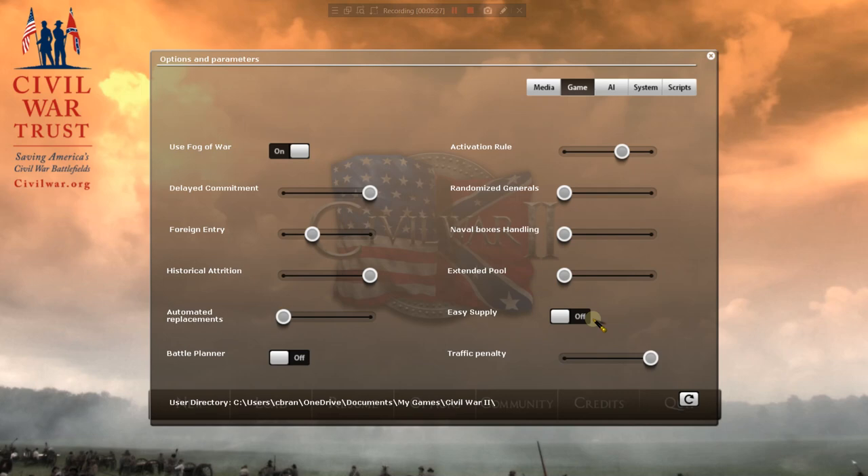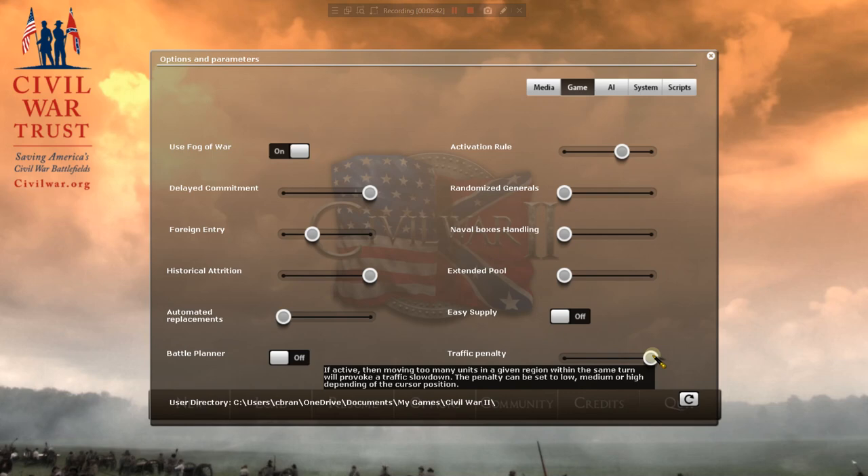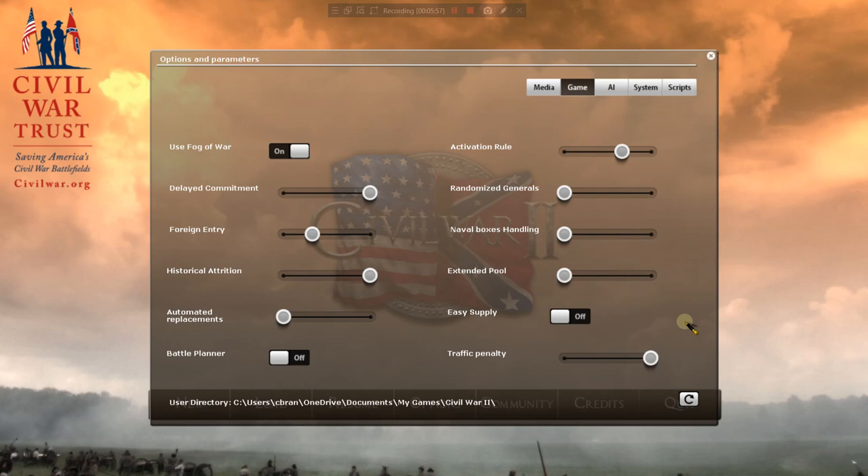Easy supply: we're going to have this off — if we had it on, it would benefit us, and we don't like that. Traffic penalty: we're going to have this on. This is almost like an overstacking penalty — if you have too many units in a given region, it will slow down traffic and move rates. I kind of like that. It makes sense if you've got three armies in a three-mile radius; it would slow things down, especially during the Civil War.